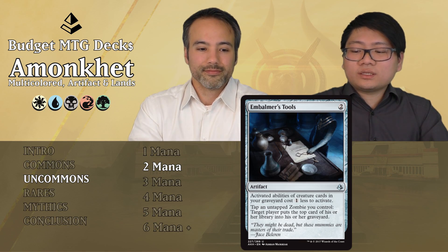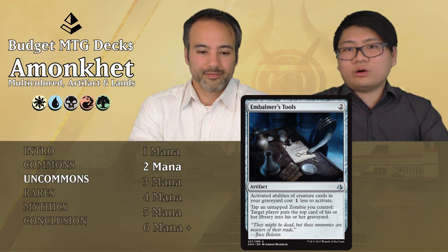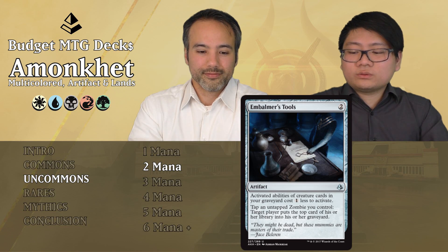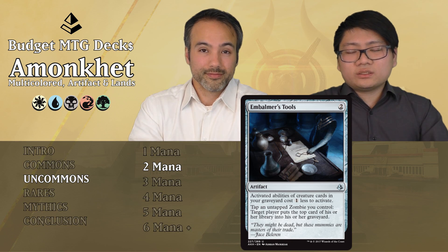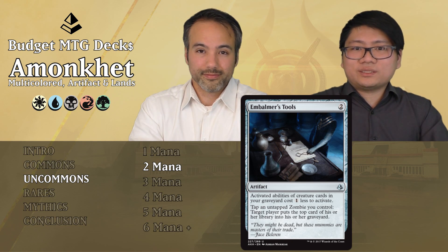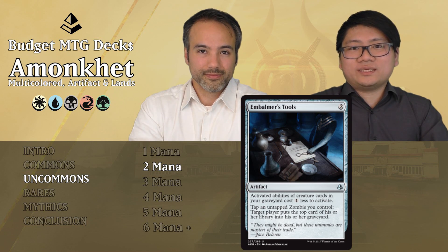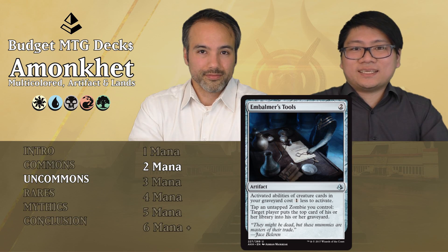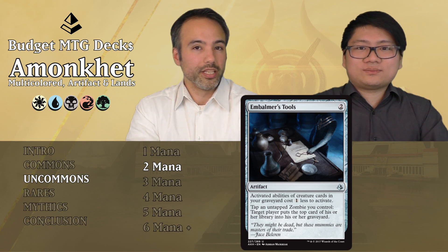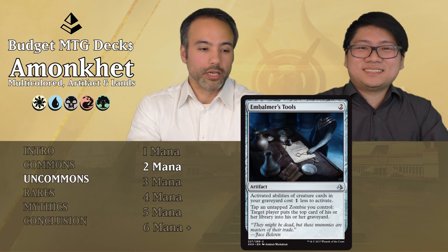Embalm with Tools: a two-mana artifact where activated abilities of creature cards in your graveyard cost 1 less to activate — like Embalm. And by tapping and controlling zombies, target player puts the top card of their library into their graveyard. This won't be relevant — how many zombies will you have, and how many turns will it take to mill them out or win by attacking? How many Embalm cards do you need to make this worth it? Totally not worth it, just put it aside.